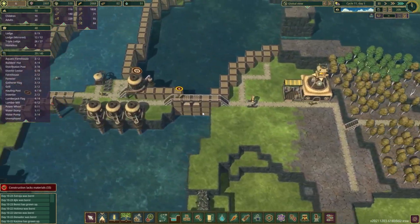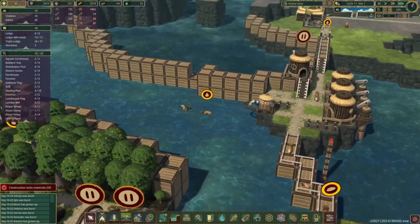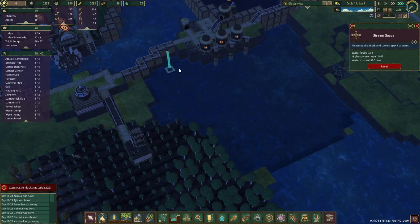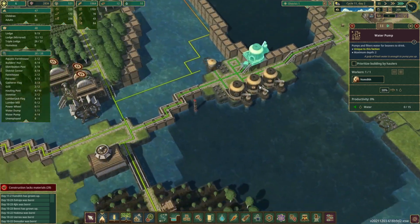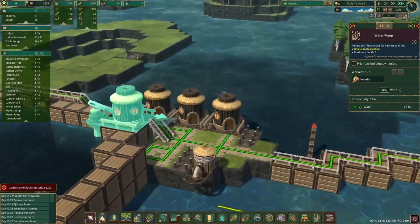We should be able to get to a point where we can protect ourselves with water, and once the water is in here I can get rid of the water dump because it won't be needed anymore. The water is coming back, which is helpful - the water level will start to shoot up, which is awesome. That'll give us plenty of water to take a drink from. He's nice and deep on that now so he can get a load of water out of there.